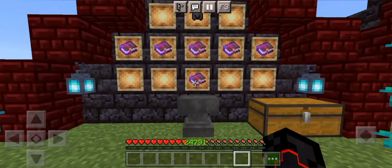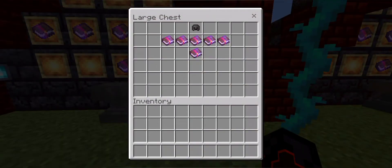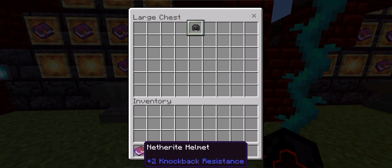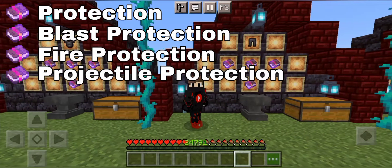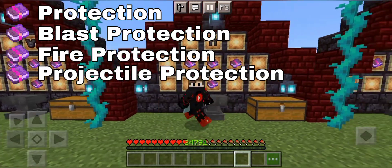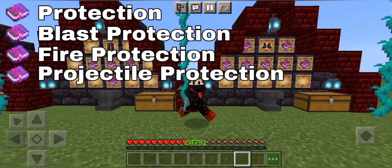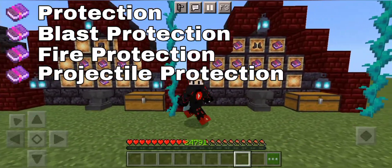So number one, starting with the helmet. The enchantments are: aqua affinity one, respiration three, mending one, thorns three, unbreaking three, and protection four. Now, Minecraft has four protection books: number one is protection four, number two is blast protection, number three is fire protection, and number four is projectile protection.